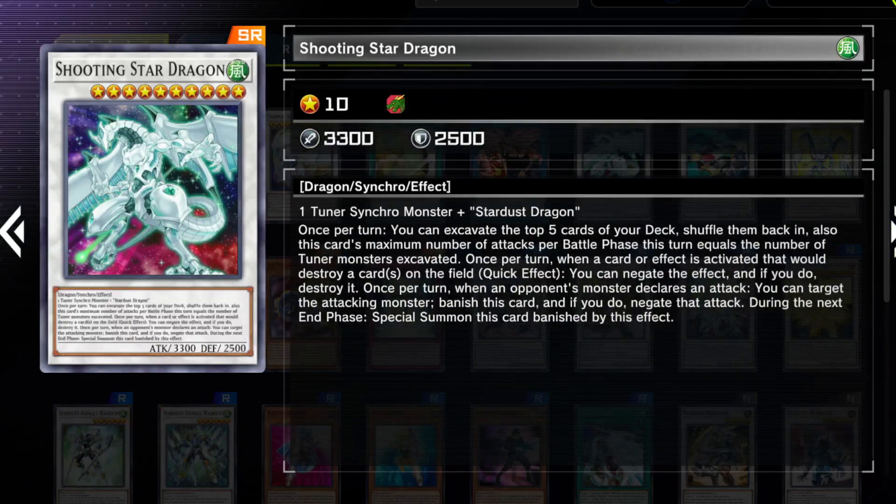We have Shooting Star Dragon — it's okay, it's decent, you can play it. It floats from Quasar Dragon but you don't really have to play it anymore. It doesn't do that much, but for a super rare it's a decent value card. It's not easy to go into but you can facilitate some OTK scenarios with it, and it does have some form of negation and protection, so it's a somewhat playable card.